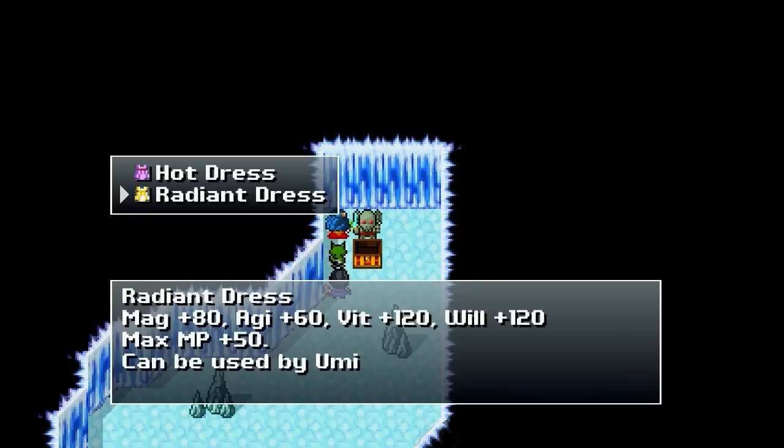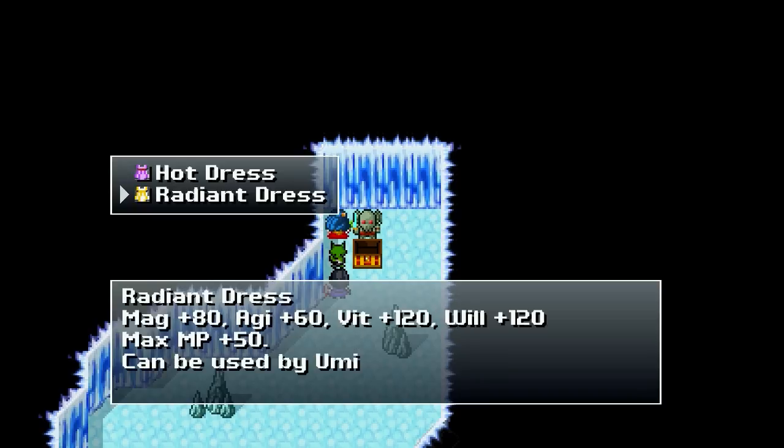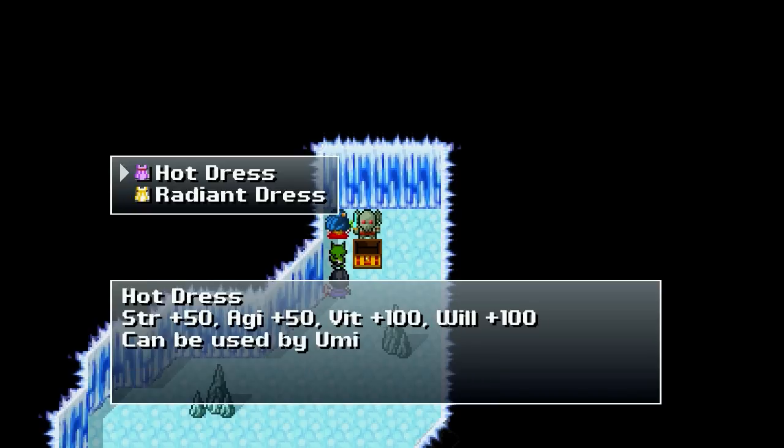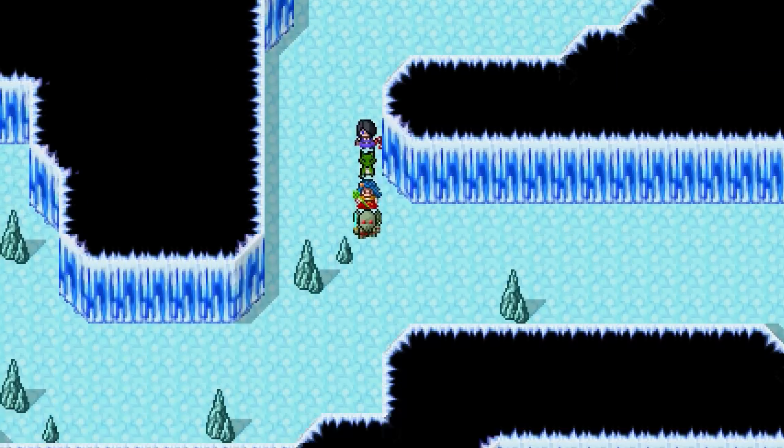Radiant Dress gives an additional 50 MP, which is actually pretty useful. And it's completely focused on magic, while the Hot Dress is focused on strength. I'll go ahead and take it. Yeah, it lowers her strength, but that's alright.